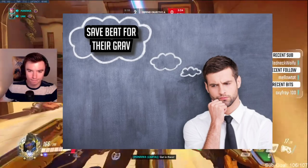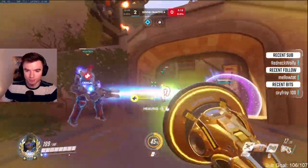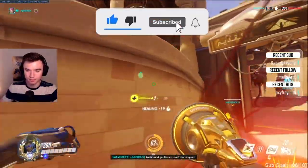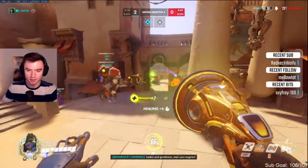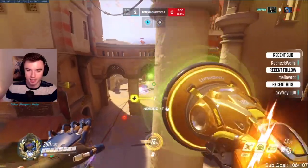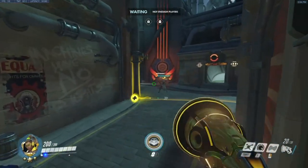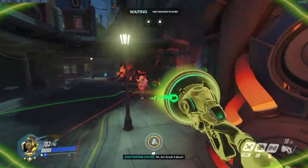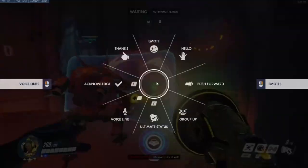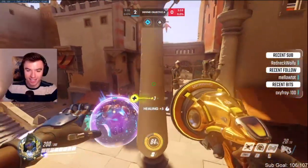Never save beat for one specific moment, ability, or ultimate. If you think to yourself to save beat for Graviton Surge, you are setting yourself up for failure throughout your Lucio career. You have to use beat when the right moment strikes. If your team is low and you can save them, it's a good time to ult. If you need to go aggressive with an engage beat or to stabilize, it can be really strong. Saving beat for Graviton is very good when you can, but don't only do that — the enemy could miss it or get it eaten, so it may have no value anyway.